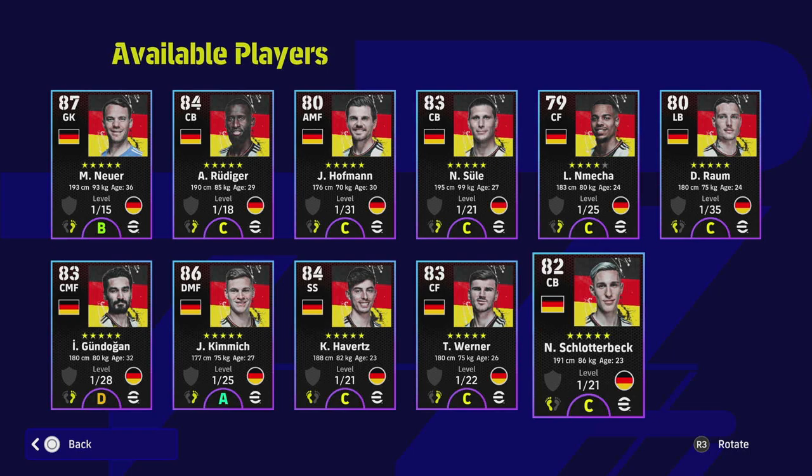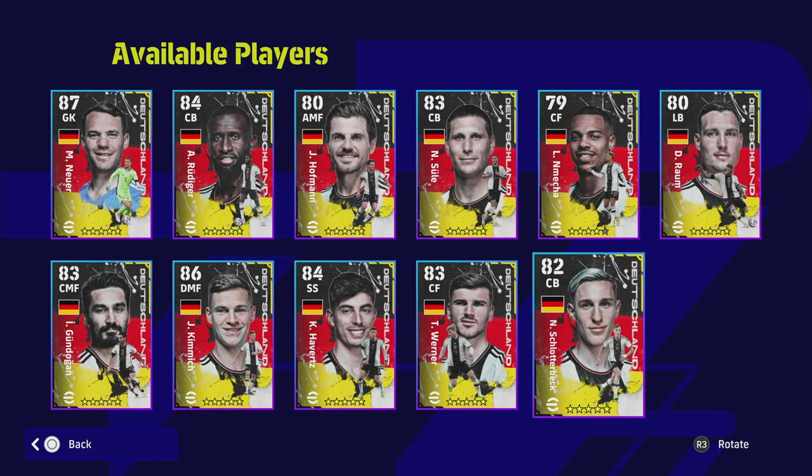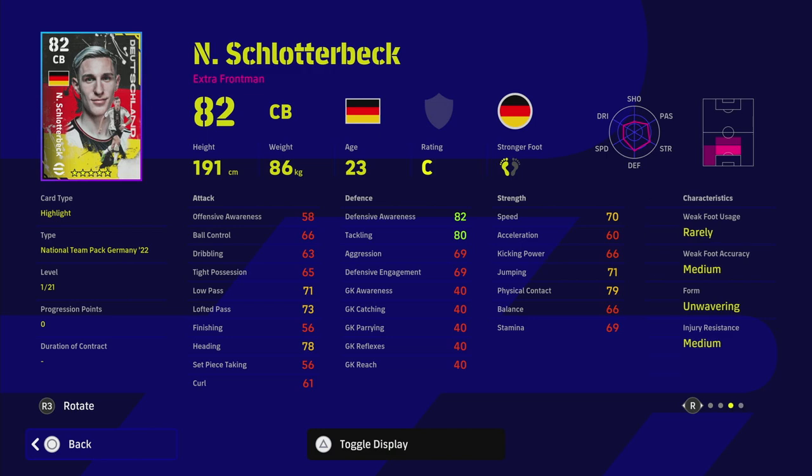We're going to head over to eFootballDB in a second. First up we have Schlotterbeck — I've been working on my pronunciations, so let me know if I butchered that. He's got wavering form. He was kind of a beast back in v2.0 when he originally came out with unwavering form, and his speed and acceleration weren't really that much of a concern back then.